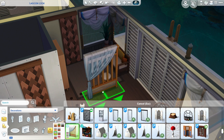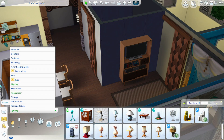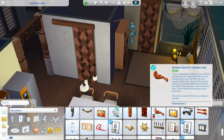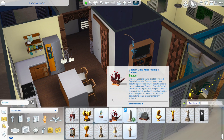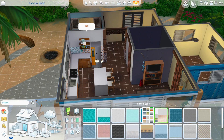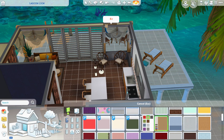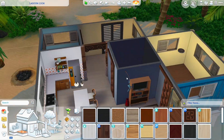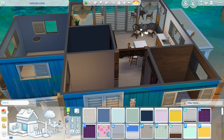Does anyone even still use Sulani religiously? Because I am in love with that world — it's great — but I got tired of it really quickly because all of it is so tropical. I did live on an island, and this is obviously inspired by Hawaii or maybe Fiji, somewhere with crystal-clear waters. It was way more beautiful than where I lived. My point is I would like a world that's more like a little town rather than all villas and bungalows everywhere.